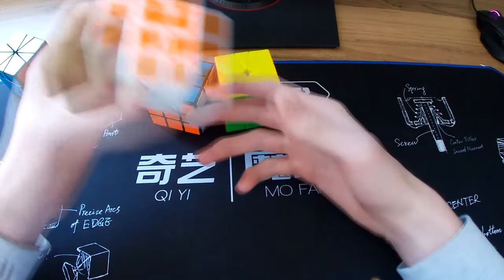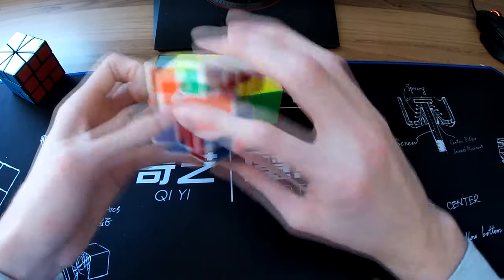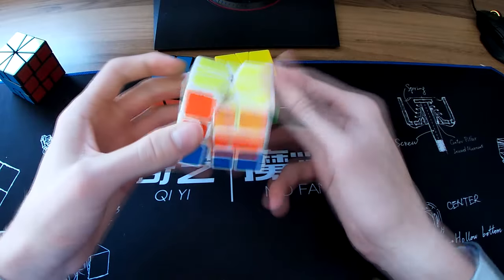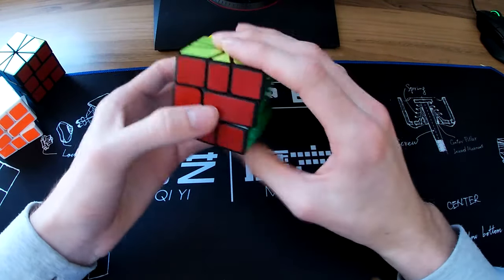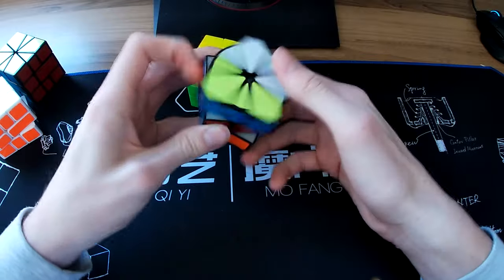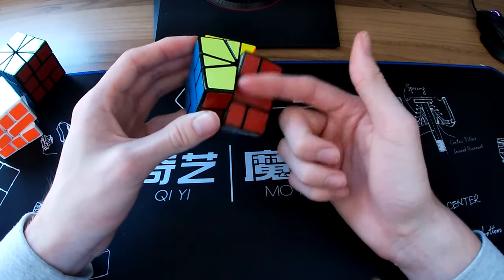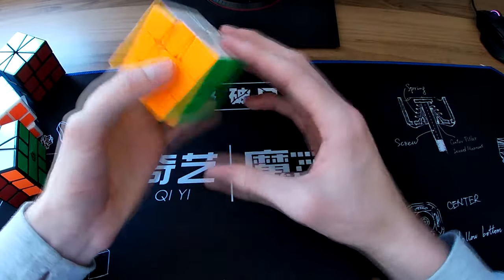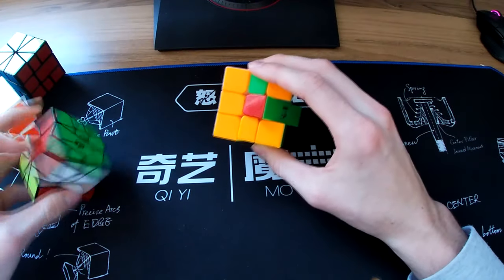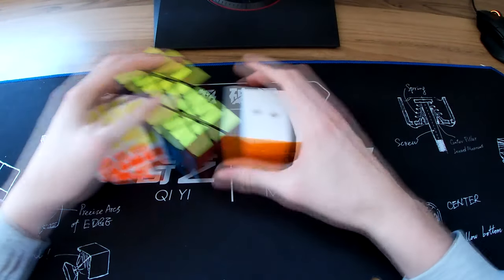I've got a bit of Square-1s here. First one is a budget MoFang Jiaoshi Classroom Series Square-1 — I forget exactly what it was. Next one I got was the QiYi Square-1 — not very good anymore, it pops and isn't very stable, but it was revolutionary at the time and got people into Square-1. Next is the X-Men Volt Square-1 — very nice feeling, the slice is just so smooth. My main at the moment is the Yuxin Little Magic Square-1 — very good, I didn't think it would take over the Volt but it's actually really good. I've broken multiple PBs on it in singles and averages.